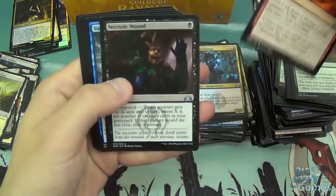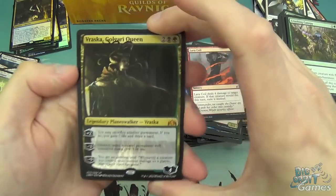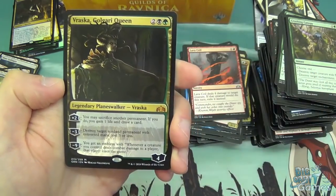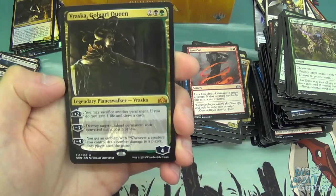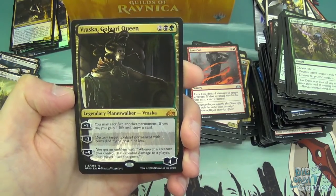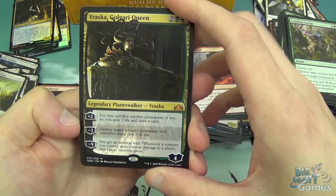Lava Coil, Necrotic Wound, Sinister Sabotage, and a Vraska. Two, black, and green for a Vraska planeswalker — she comes in with four loyalty, which is pretty good when you're paying four mana. She has a plus two: you may sacrifice a permanent; if you do, gain one life and draw a card, otherwise just get plus two loyalty. Minus three: destroy target non-land permanent with converted mana cost three or less.